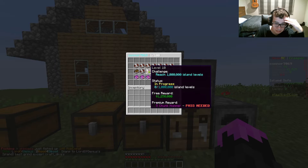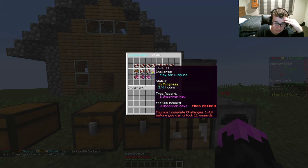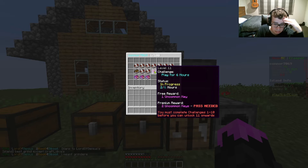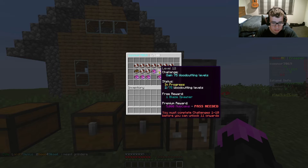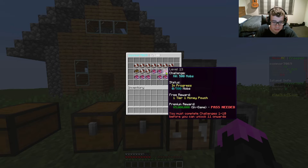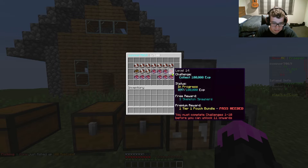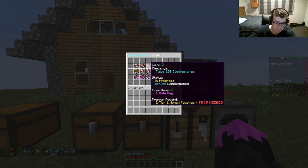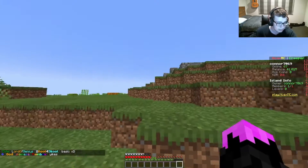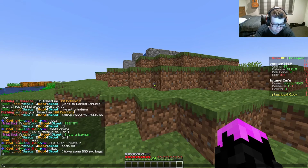Reach 1 million island levels — that could be easy. Play for six hours — I've only played for two. Getting an uncommon key is pretty cool, and a blaze spawner is a pretty good reward. Gain 75 woodcutting levels would be pretty easy. Kill 150 mobs, which I think is what the mob spawner is for — we're going to do that today. I want to show you guys what I want to do, so let's go to the shop.